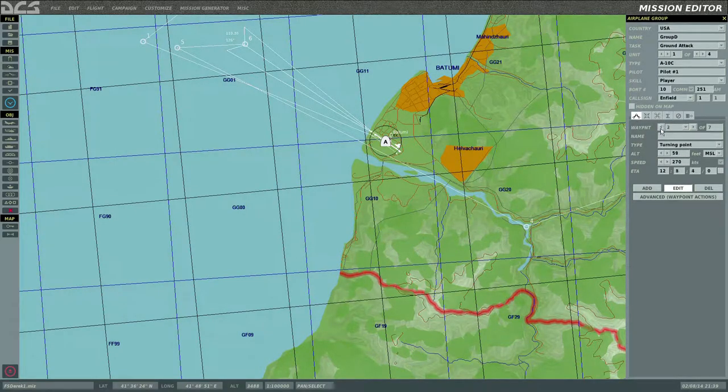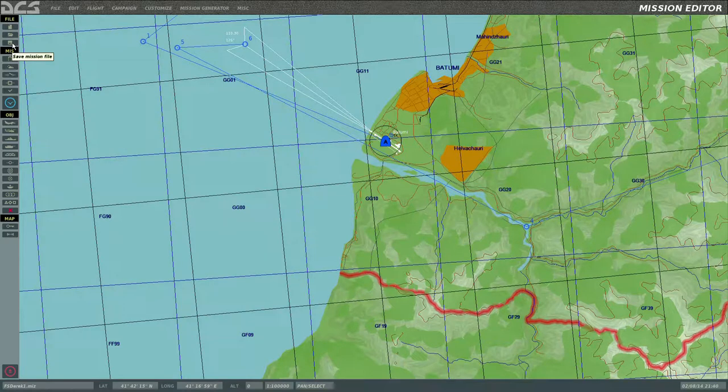So what we've got is a USA group tasked with ground attack. I'm playing as one of four A10Cs, skill set to Player. Comms, call sign, and everything else we'll leave as default. We're going to fly around in a big right-hand circle. We'll save that — and that's now saved.